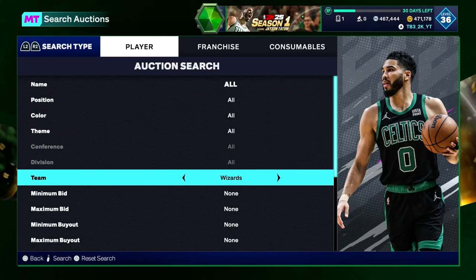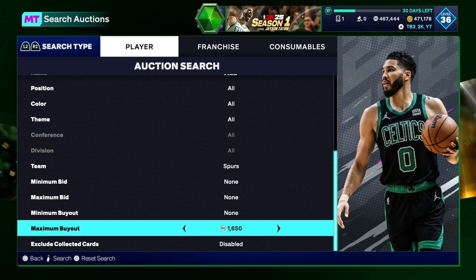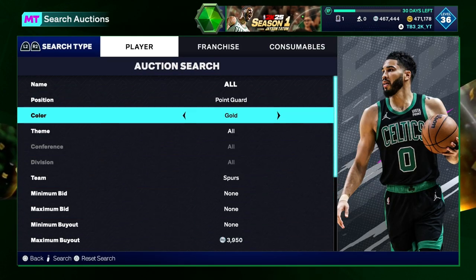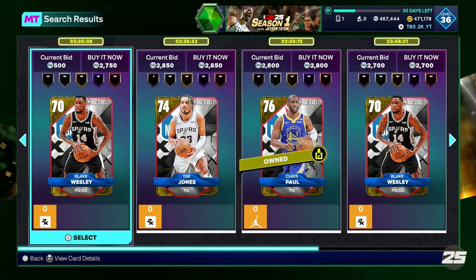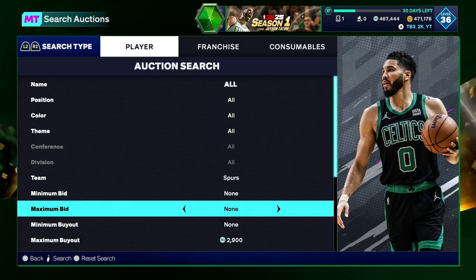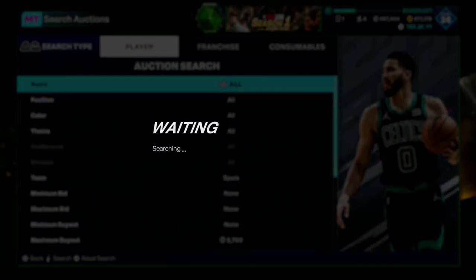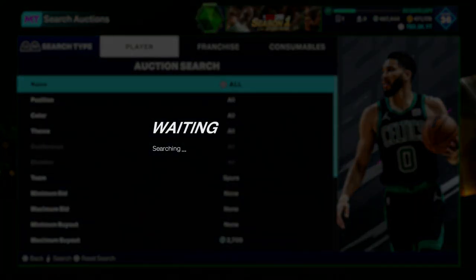The next budget filter is going to be the San Antonio Spurs — they also got a challenge today. Spurs, going a little bit more in depth with them. Looking at this, we have a point guard going for like 2700, 2800. You do all Spurs if you want to. I would honestly recommend just putting 2700, then just scroll. If you see a two-guard or bigger, buy the card quickly.